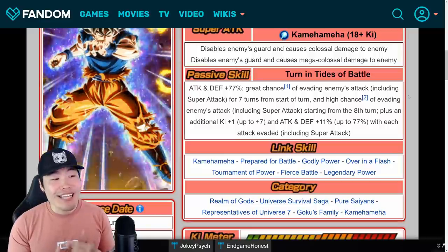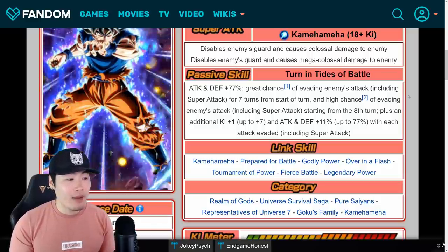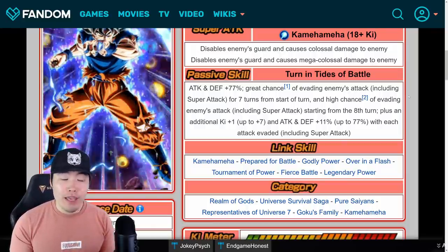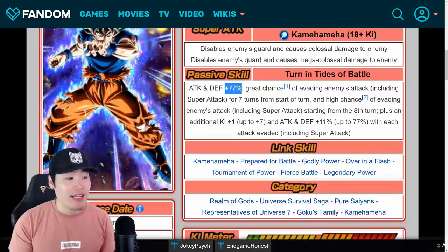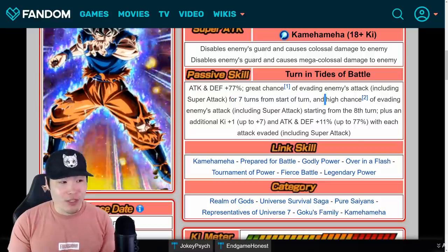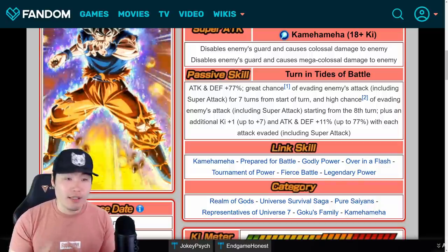His passive, Turn in Tides of Battle: attack and defense plus 77%, great chance of evading enemies' attack including super attacks for 7 turns from start of turn, and high chance of evading enemies' attack including super attacks starting from the 8th turn. Great chance is 70%, so he has a 70% chance to basically take no damage for the first 7 turns. Then high chance, which is 50%, from the 8th turn onward. 50% is still very high — that's half the time.